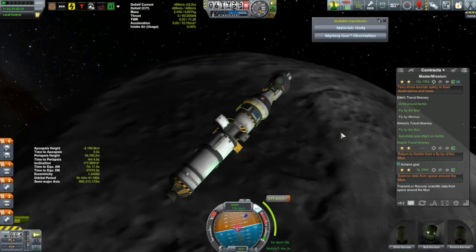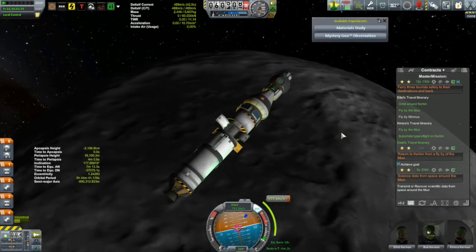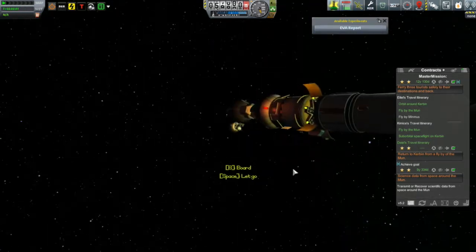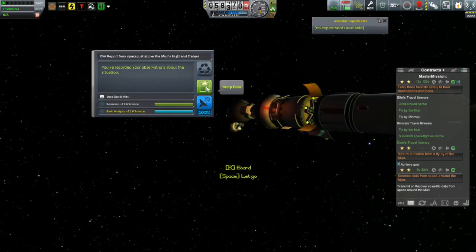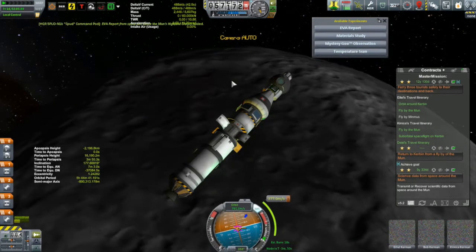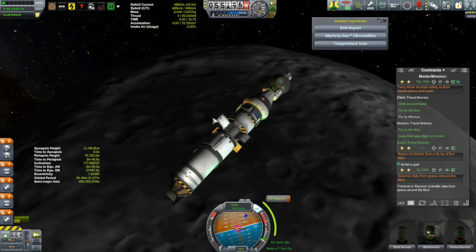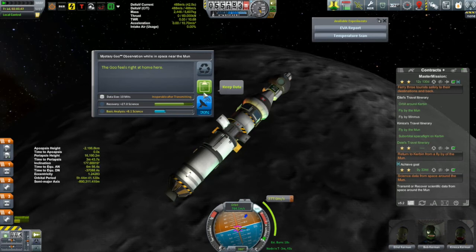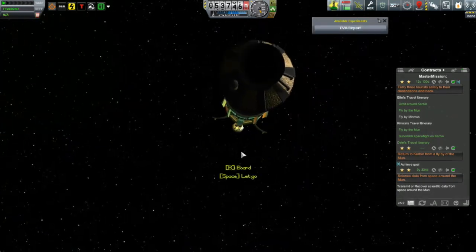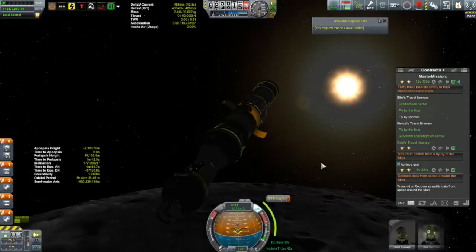That will be for later, because right now I'm more concerned with picking up some of this near-moon science. I'm just waiting to get below the correct altitude. The critical one to get is the EVA report, because the EVA reports at this altitude are biome-specific. All the rest of them - the crew reports, the material study, the goo, and the temperature scan - are all just near-space, space near the moon ones. But the EVA reports are biome-specific, so you want to get as many of these as you can, and certainly the science alert mod really helps here.